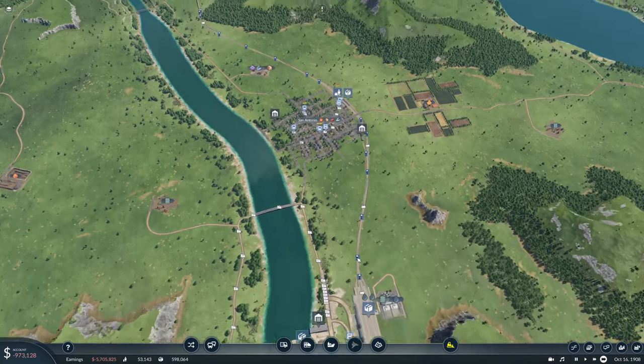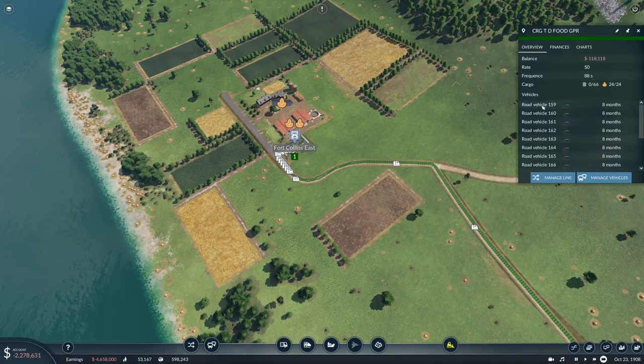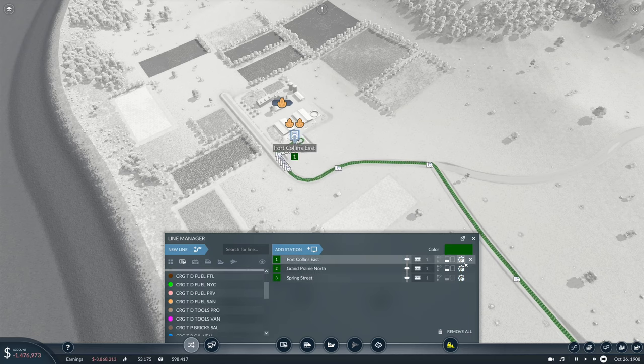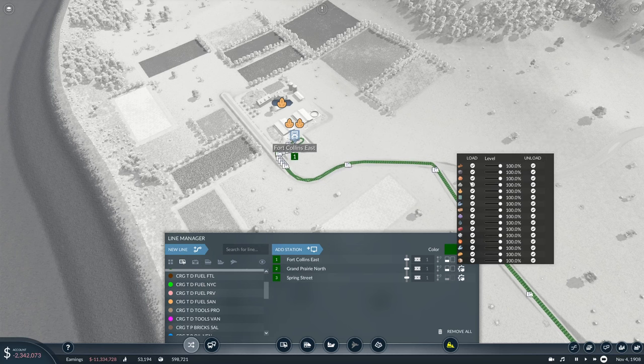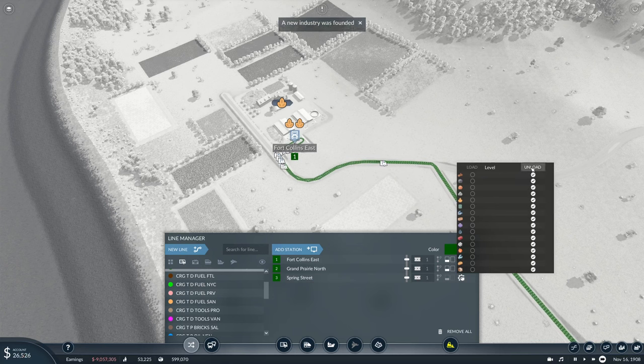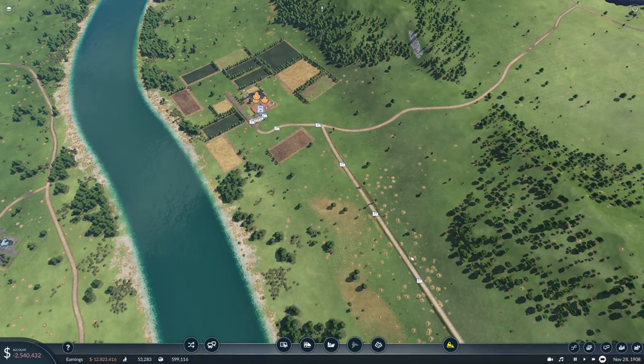This is a lot of new lines going. Oh, this line as well — managed line. In Fort Collins East: load grain, unload nothing. In Grand Prairie: load food, unload grain. And in Spring Street: unload food. And in Fort Collins East we'll say full load.